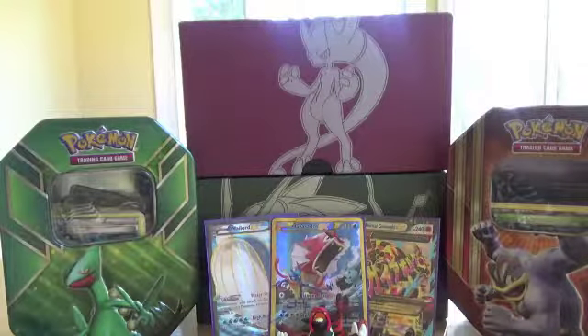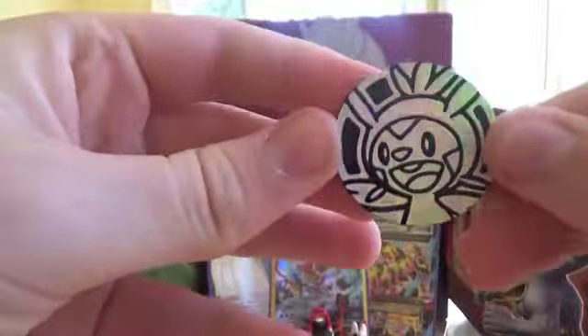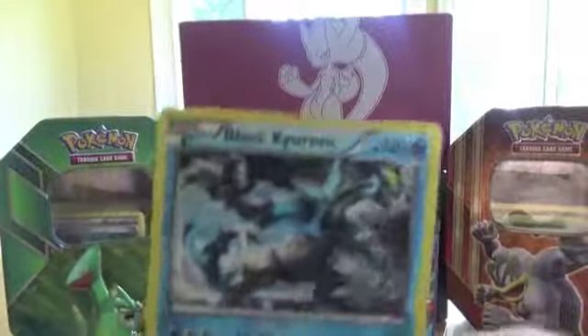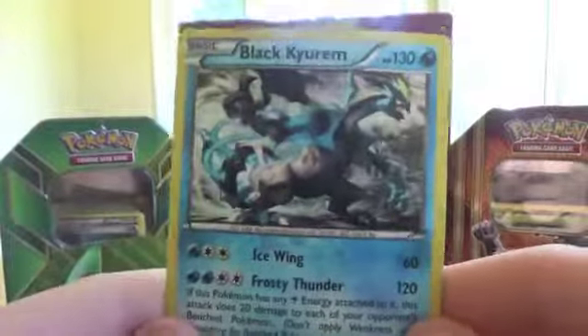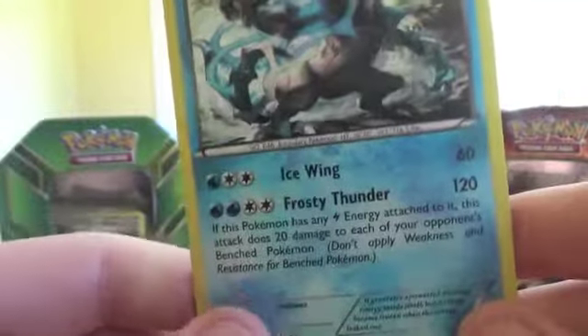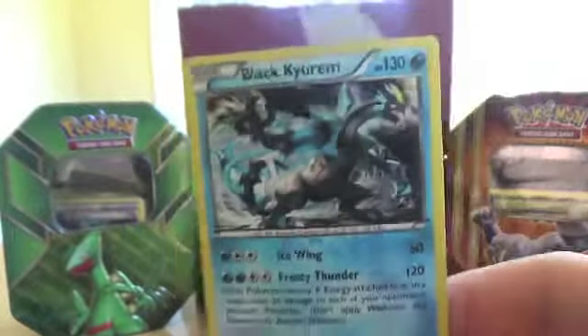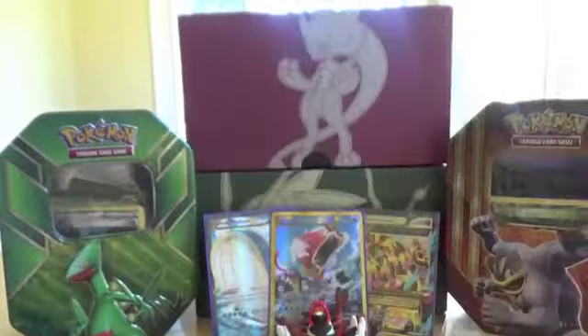Let's go ahead and get this promo out. Here's a Chespin coin — it doesn't have a special pattern, but it still looks pretty cool. Here's the Black Curium promo. It's a special holo — it's a bubble holo. It's really hard to see, but that frosty thunder type — if you had a water and electric type deck, this would be perfect. So that is a pretty good card.